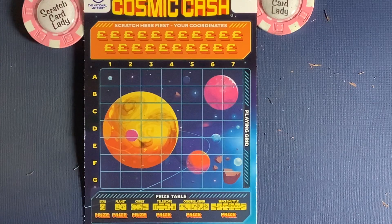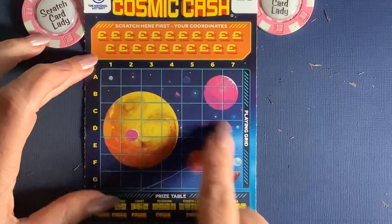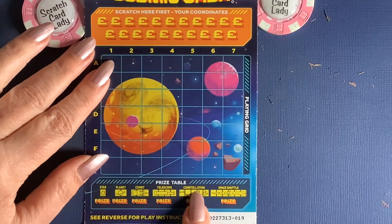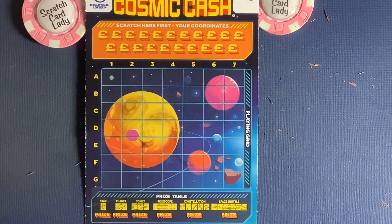My favorite card — Cosmic Cash. Scratch the coordinates and find them on the grid. If I find a star, planet, comet, telescope, constellation, or space shuttle, I'll win a prize. I've actually had a full card on this before, so I do like this card. Let's scratch the first coordinate.